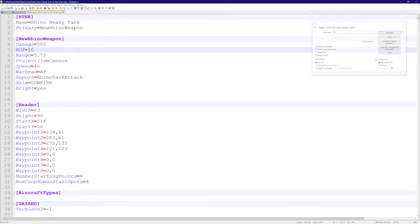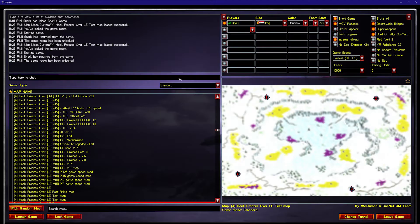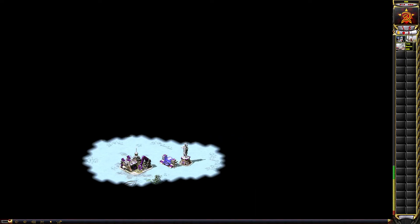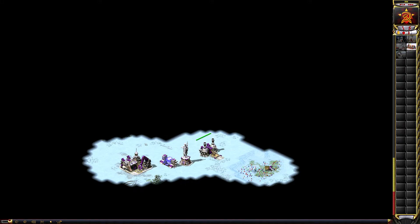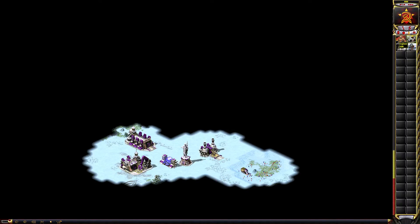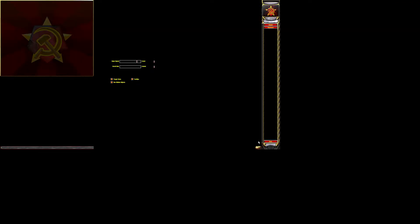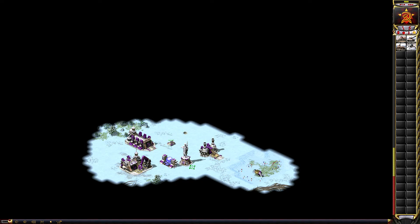If I wanted it to shoot slower, I'd raise that number. Let's try a rate of fire of 500. Launching the game, I make a war factory and have the Rhino attack. One shot fires immediately, and then we're just waiting — 500 frames before the next shot. There it is — that is the rate of fire mechanic.